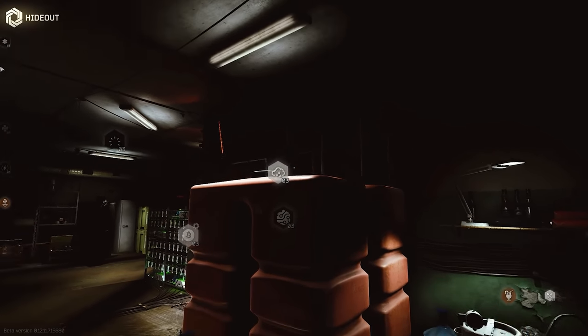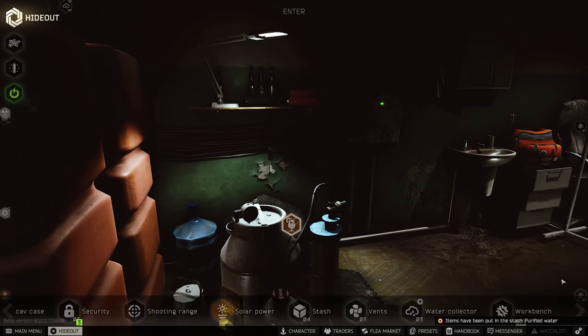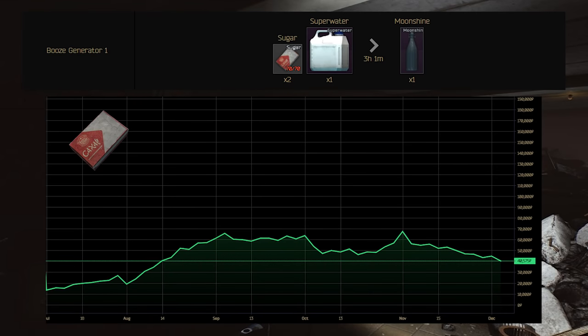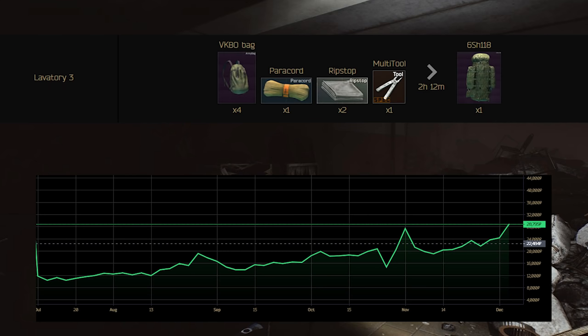There are also items that start very low and then rise in price throughout the wipe. For example, the whole moonshine production — you need water and sugar. Apart from the water collection at level 3, which nobody has at the beginning, that's why it's not worth much early on. But as soon as people start building it, the demand for those items rises and therefore the price too. Sugar gets up to 70,000. So those are items you want to keep at the beginning and only start selling once the demand starts rising. The same goes for a lot of fabric materials — at the beginning nobody has the trades unlocked or crafting stations high enough, so the price starts low and rises throughout the wipe.